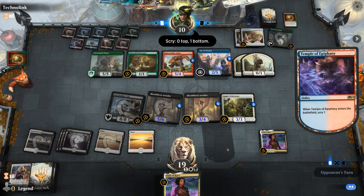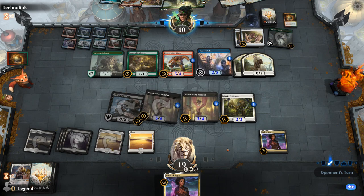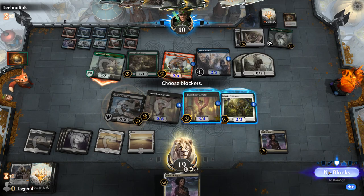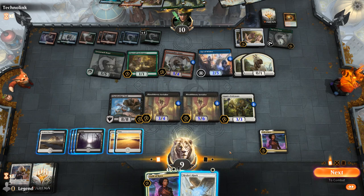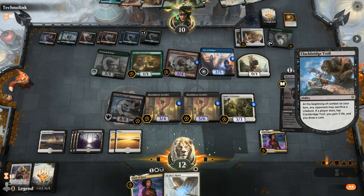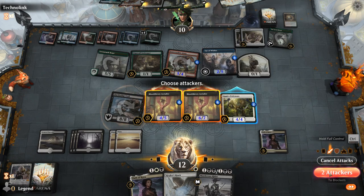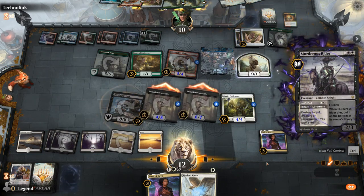Opponent attacks for 10 — yeah, we'll probably take it. Healer's Hawk is not going to cut it. I don't think there's a huge reason to Oath of Kaya the Innkeeper right now, might as well wait and hope they go to 3 life so the Oath can burn them out. Murderous Rider now — let's go full control real quick since that might change my play if I Rider the Fae of Wishes. Then we just have 10. Great top deck. We're still in full control so I get to Murderous Rider before blockers. GGs — that was a close one.